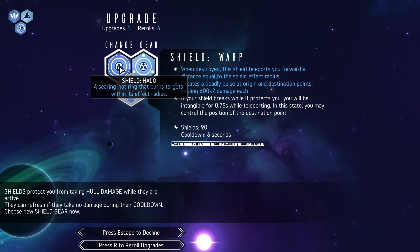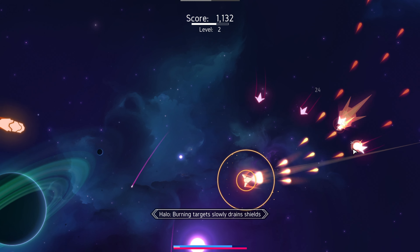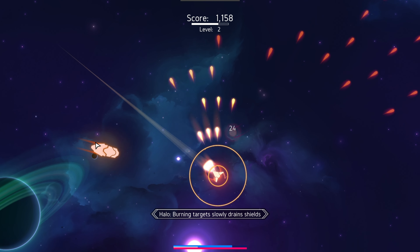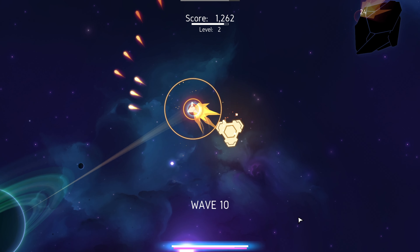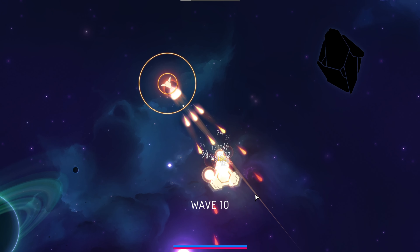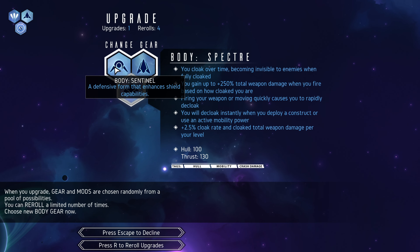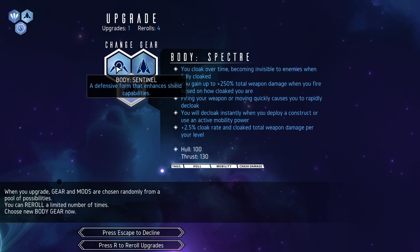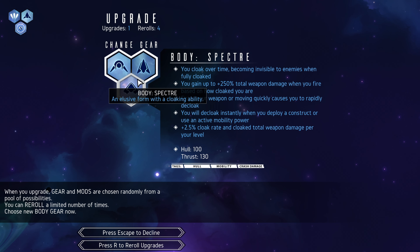So let's go ahead and take a look at what we have. Shield Halo — a searing hot ring burns nearby enemies. Very nice. The red really complements all the blue and purple in the background, so it helps stand out a little bit more to tell where you are. What type of body do we want? A defensive form that has its shield capabilities. A sturdy form with boosted penetrating crash damage and improved recovery.